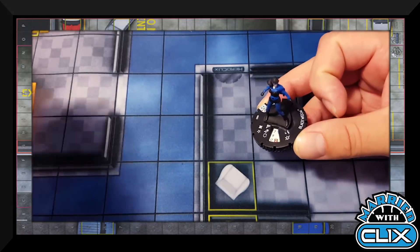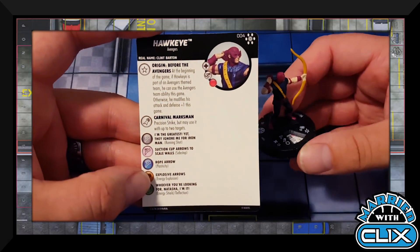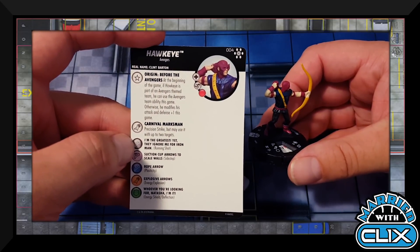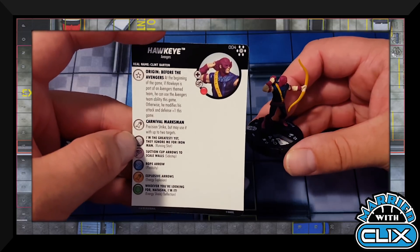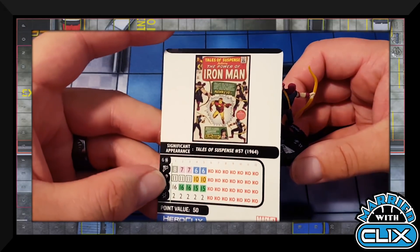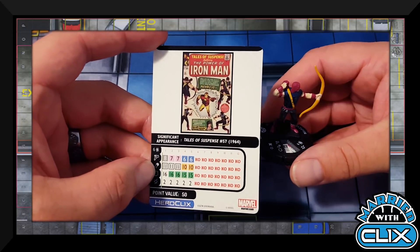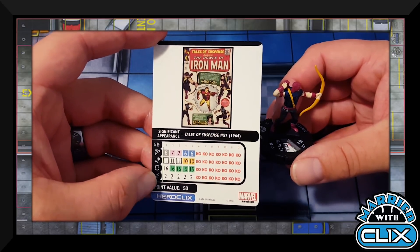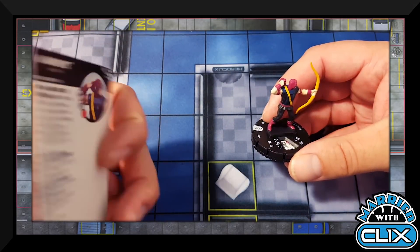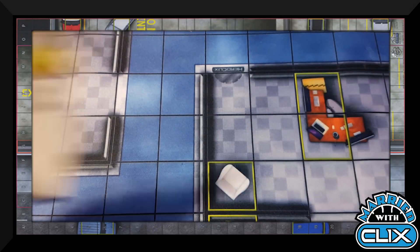Hawkeye has the same Origin trait for Avengers, ignores elevated terrain for movement, and has a special attack power: Precision Strike but usable on up to two targets. If he's not on an Avengers theme team he gets plus one attack and plus one defense. He's a sealed bombshell — great attack with lots of picking damage potential. Won't see competitive play per se, but great tabletop potential.